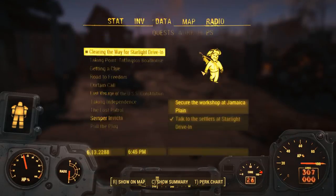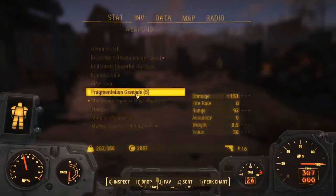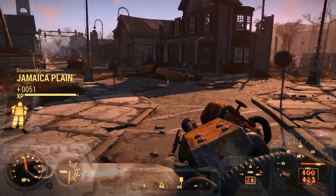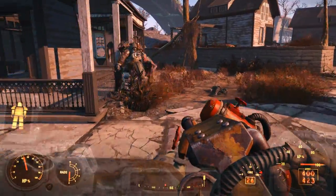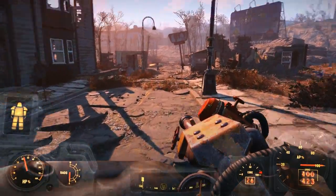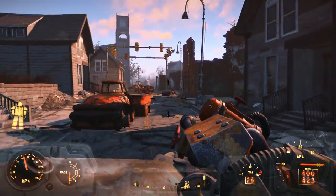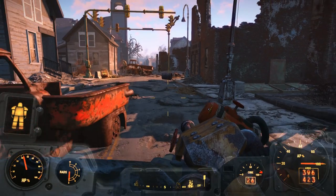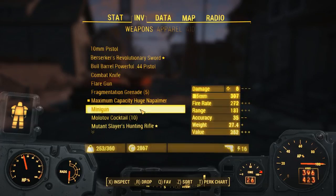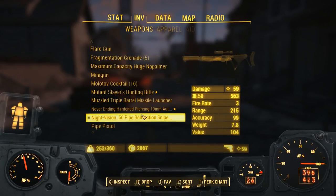I don't know if this minigun's going to be effective. I discovered New Jamaica Plain — is the whole thing missing? Yes, it's found — here it is. This is Jamaica Plain, you say? Well, let's try this — switching to the... let's try the 50 cal bolt action.